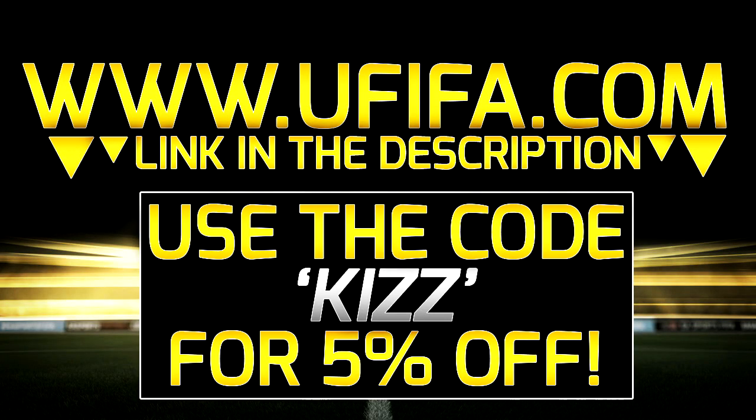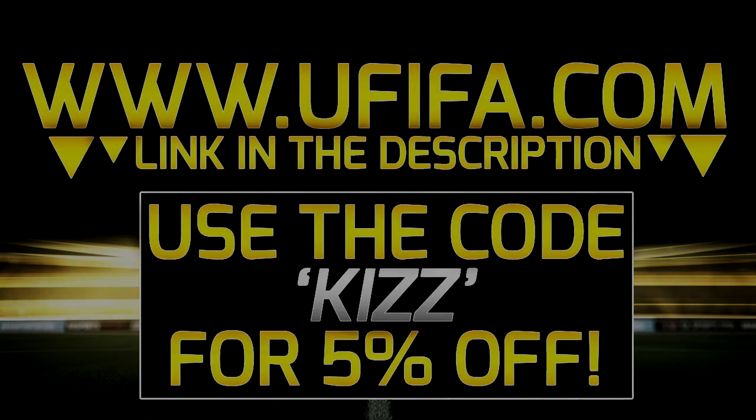For cheap Ultimate Team coins, check out ufifi.com in the description down below and use the discount code KISS at checkout. They're the best coin sellers around, so go get some coins.